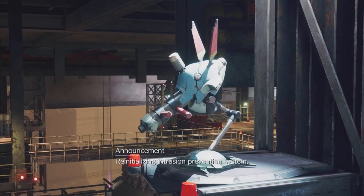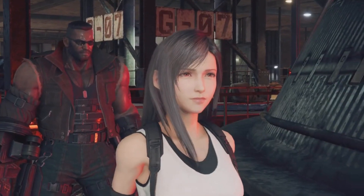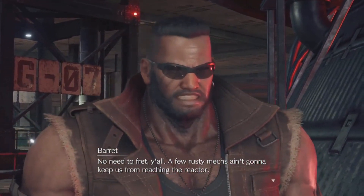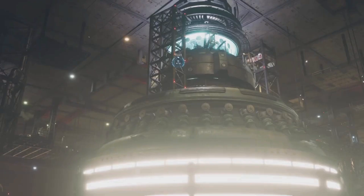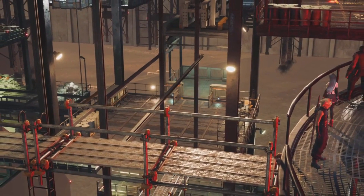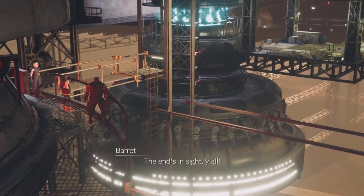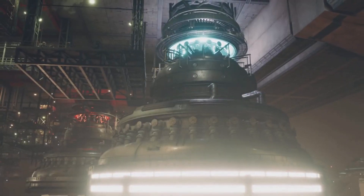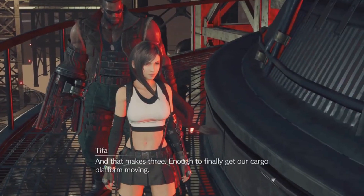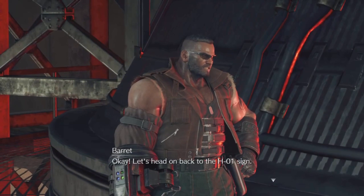Re-initializing intrusion prevention system. Intrusion prevention back online because of us. No need to fret, y'all — a few rusty mechs ain't gonna keep us from reaching the reactor. And that makes two lights down, meaning we've only got one left. The engine's in sight, should be able to climb down from here. And that makes three — enough to finally get our cargo platform moving. Better be. Let's head on back to the H1 sign.